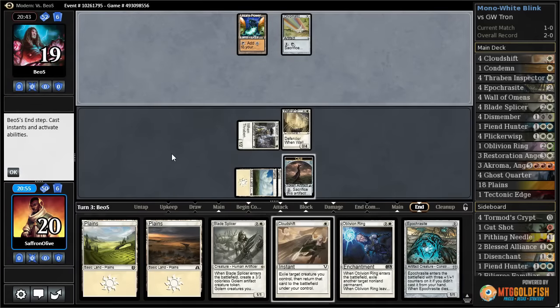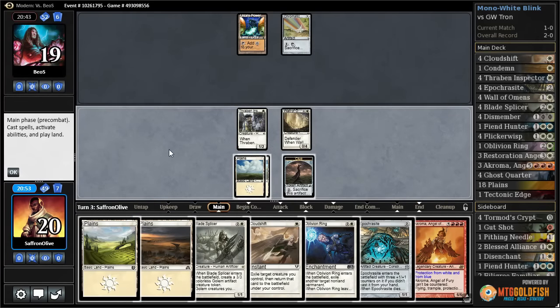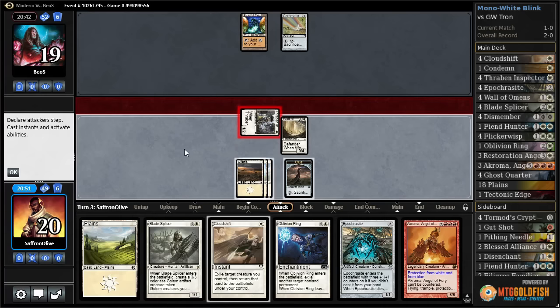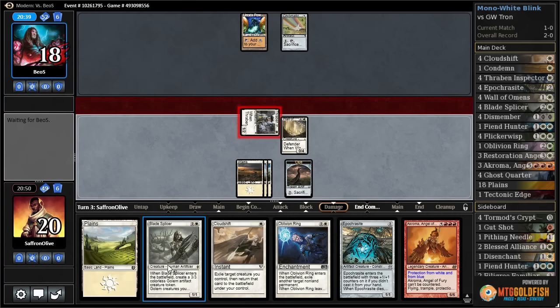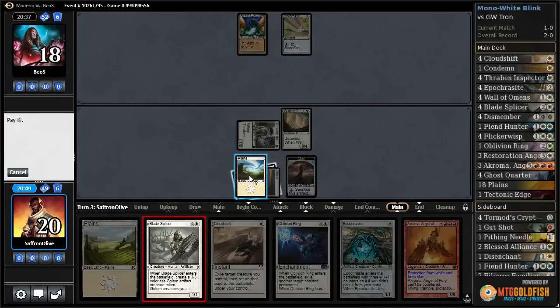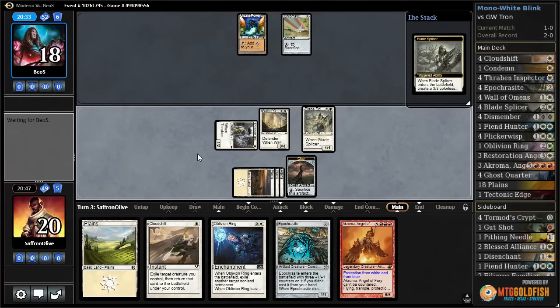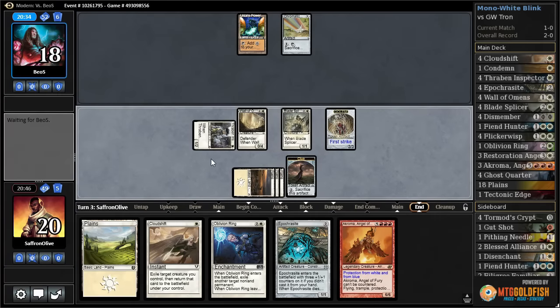Oh no — instant replay for our opponent. O-Ring! Well, let's play the land, play Wall of Omens, draw a card, Ghost Quarter Plains. Get in for one, pass the turn. Oh no, our poor opponent — there's A-Chroma again! Play a land, get in with Thraben Inspector, and I guess we just keep the pressure on by playing a Blade Splicer to speed up the clock.